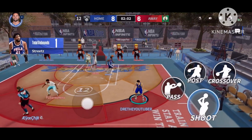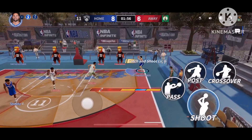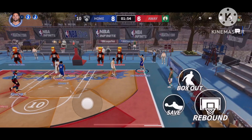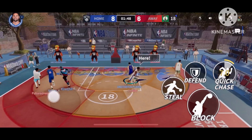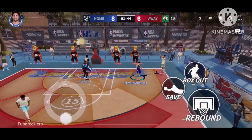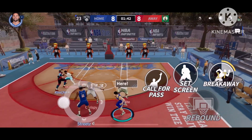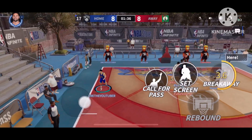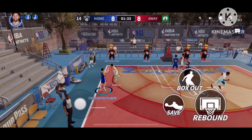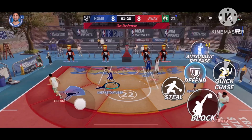That's a good shot and Embiid grabs the rebound — that shot was off the mark. Great pass. It hits the rim but doesn't go in, almost shattered the backboard. That was a successful pick and he steps back to create space. That's a missed shot, he grabs the rebound — not a good shot — and the offense is moving up the court.